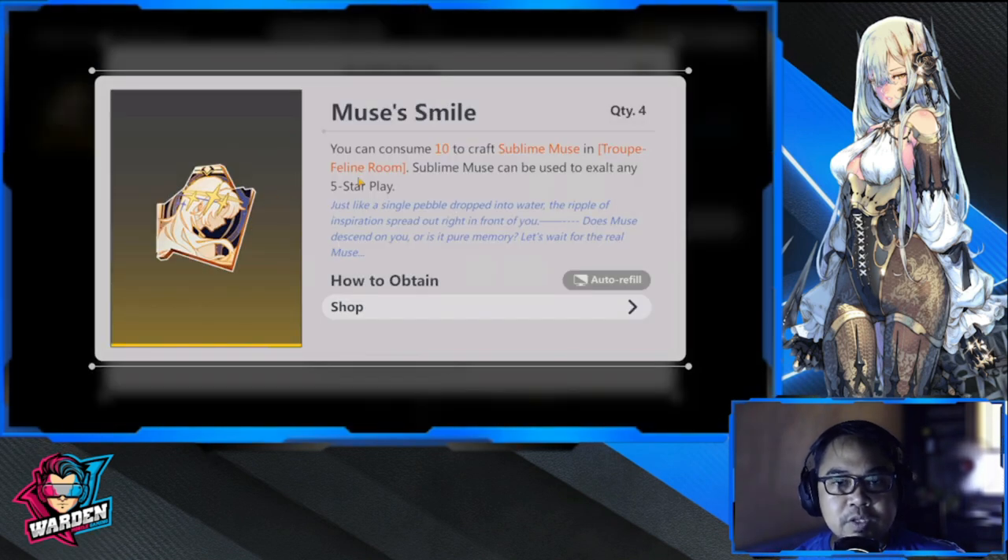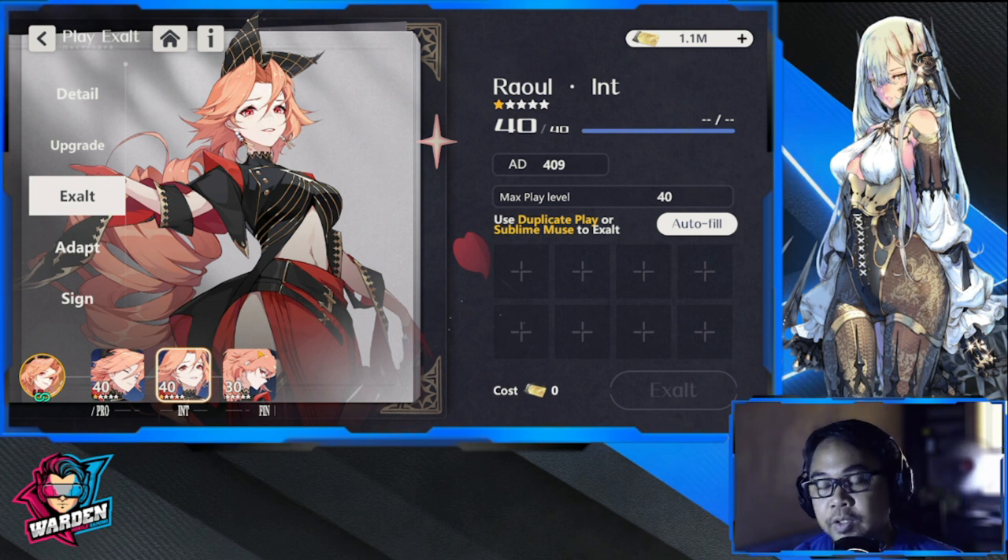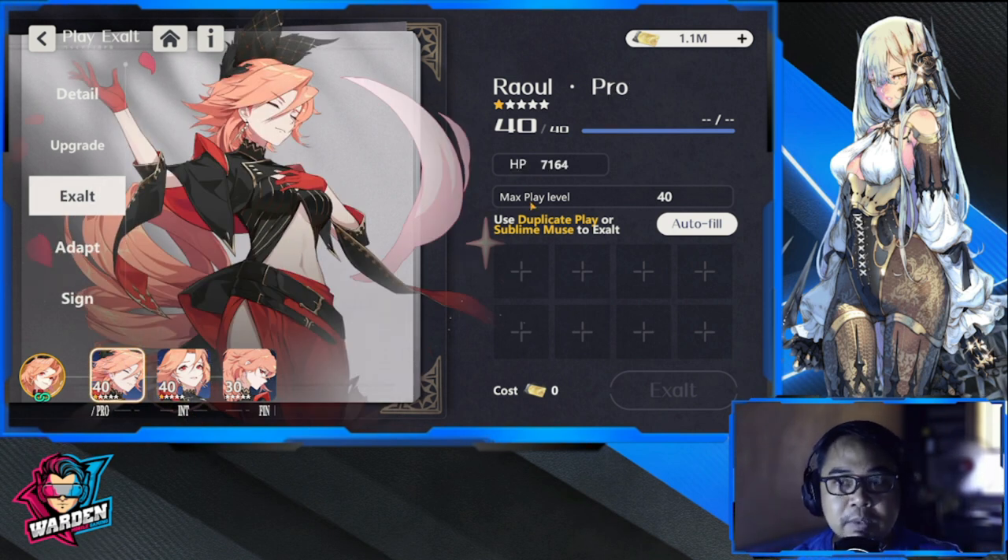These are your Muse's Smiles — these are worth the investment in the shop. 10 shards will produce one, and you can use them as copies of a play. So exalt is actually fusing with other copies or the muse so that you can enhance plays by 10 more levels.